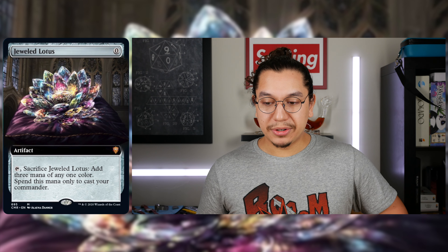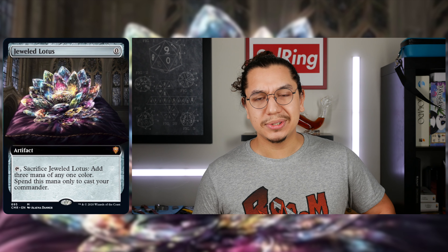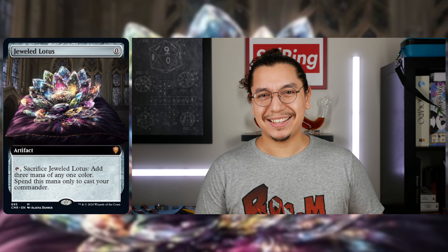That might be an unpopular opinion, but folks were asking me. Am I going to slam it in all of my mono colored lists? Of course. Take Tinybones — he's two CMC. This says three mana of any one color, so triple black, let the other one float. There's no more mana burn. Unless I'm playing against your lock, it's doubtful your lock would have been pumped out quicker than Tinybones with this.